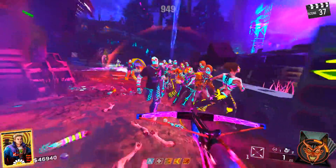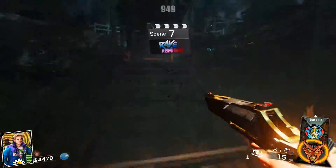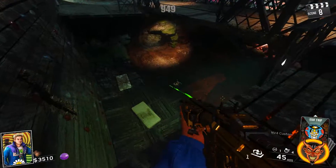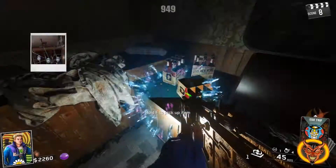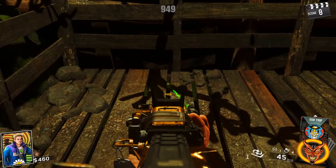The first step is you are going to need to find four different miniature statues that are hidden throughout the map. The first location is here near the NV4 wall buy on the ground. The next one is going to be near the Reaver wall buy, near the rock wall. The next one is going to be in the trailer, near the Type 2 wall buy. The next one is going to be in the mines, near Bang Bangs, near the double stairs right there.